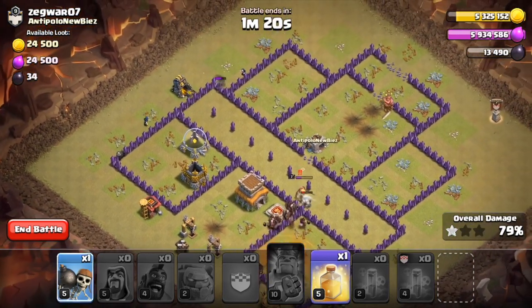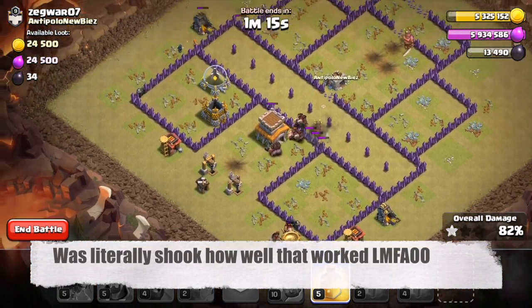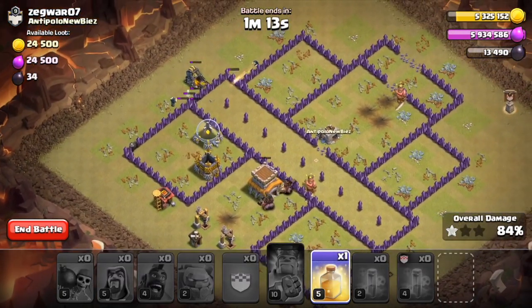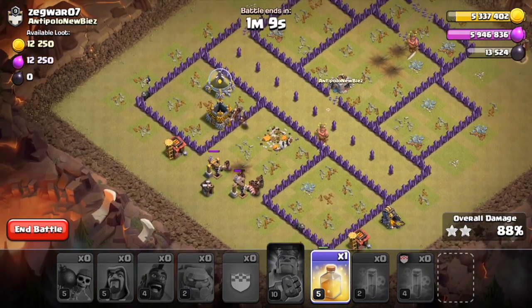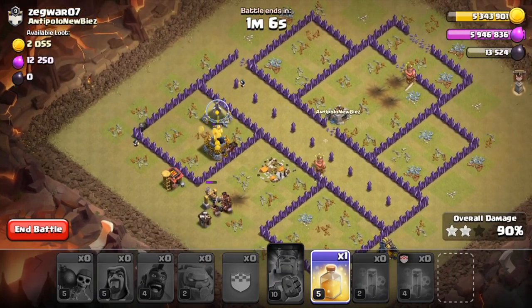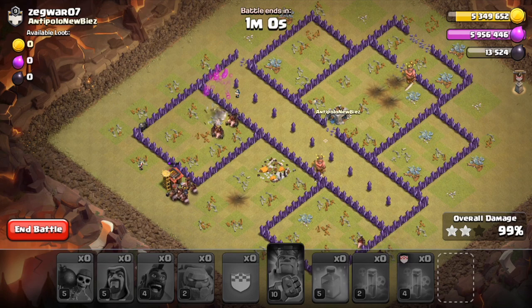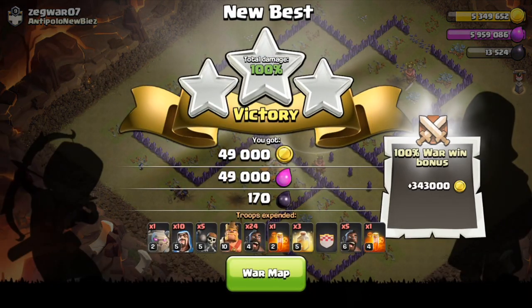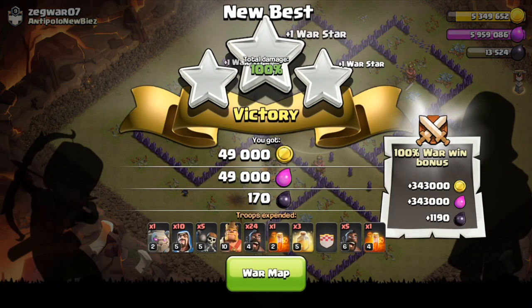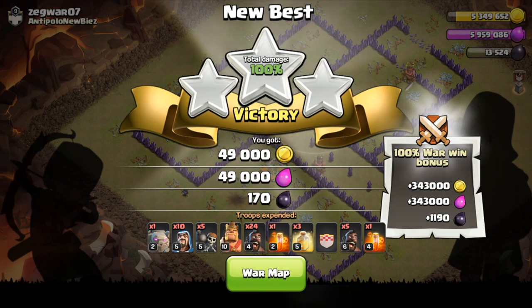Wow, that literally went exactly to plan — I couldn't have asked for a better raid. That's three stars, that's a six-star war result. Once you get the fundamentals down, this raid works so well. Dropping that swag spell there. Now we're going to do one more raid against a regular base in random matchmaking and finish out on a strong note.